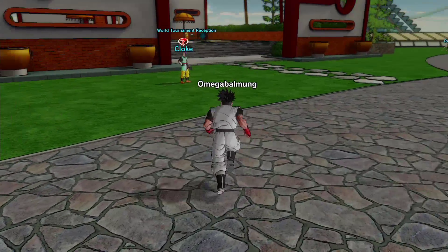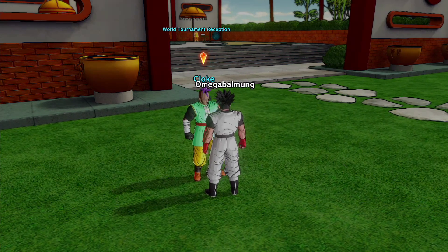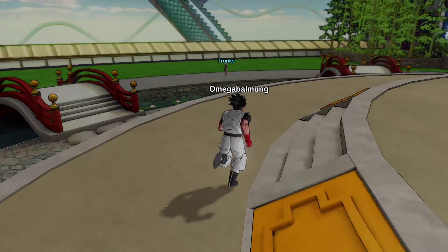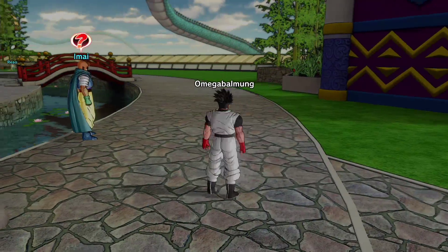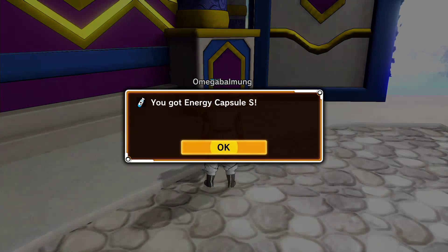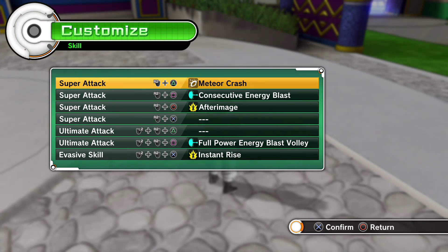Let's talk to some NPCs with question marks. One says if you're a warrior there's a rumor about a special elite member, and that I should come to him to learn what it means to be a Time Patroller. Talking to Zico gives me an energy capsule — cool!